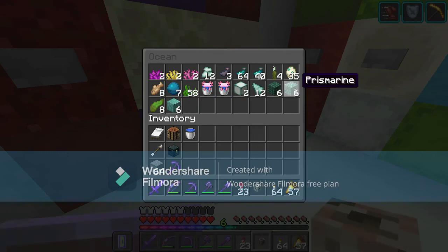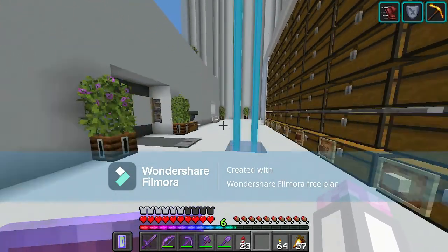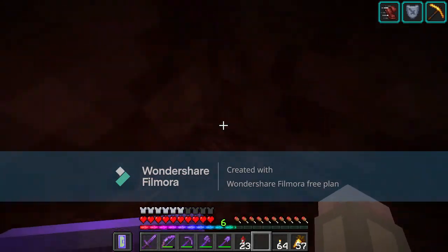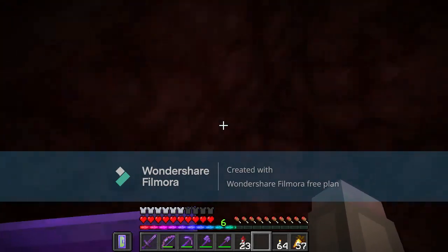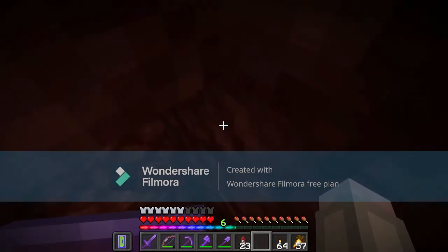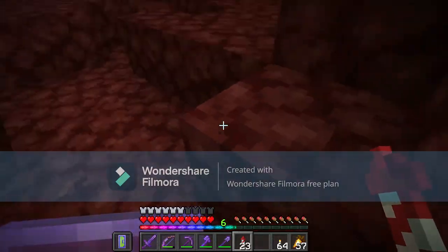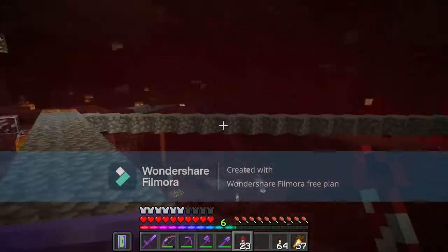I have a conduit now, and I also have some prismarine-y things. Can sea lanterns be used to power a conduit? You need to surround it in all types of prismarine. Can prismarine bricks be used? I know it's prismarine and dark prismarine, but I don't know anything else. Anyway, I'm going to head over to my ocean monument, set up a conduit, and break all of the kelp and seagrass — because I'm going to use a lot of sand to clear it out, and sand breaks when it falls on top of kelp or seagrass.